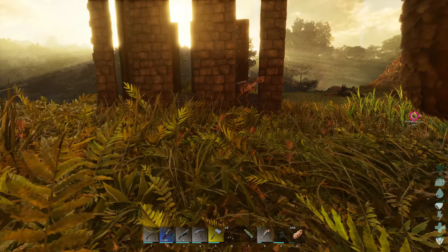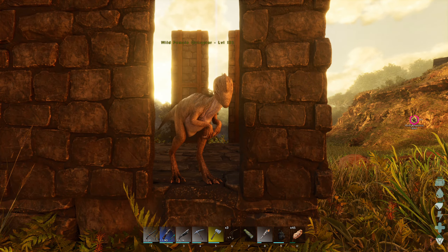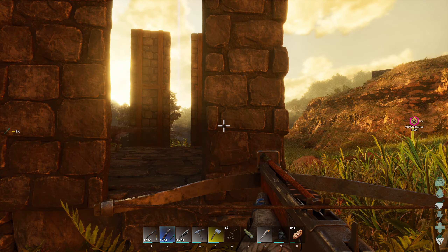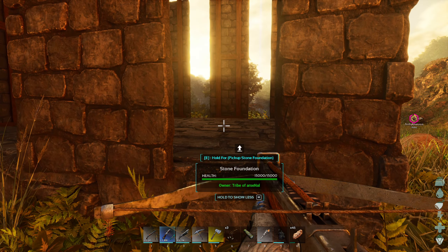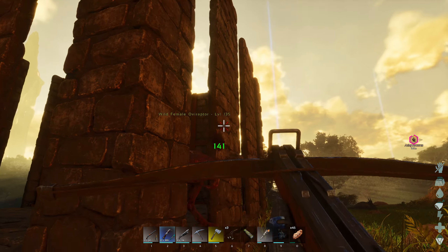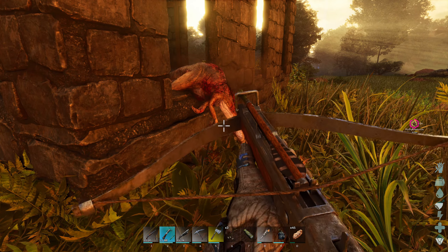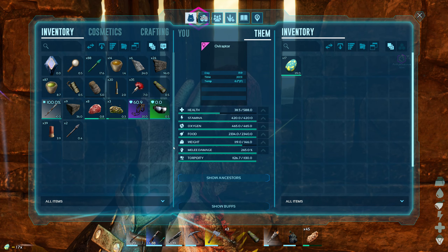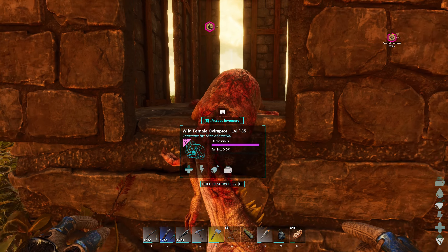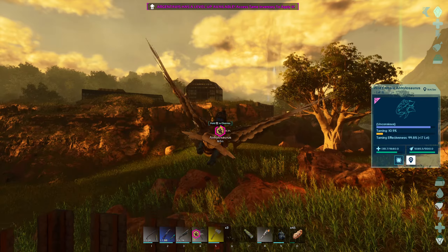Just knock this little sucker out — this is not going to give us very good taming effectiveness. Based off what I'm reading, we get 74%, which — not really going for it, I'm just happy this thing's over level 100. She's out cold. Let's throw the eggs in. Torpor seems okay, we'll keep an eye on it. Let that tame up and let's go check on our wolf.